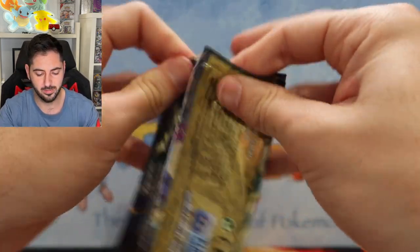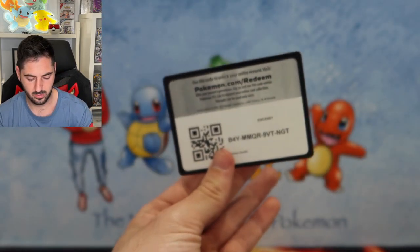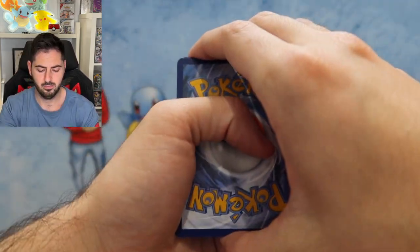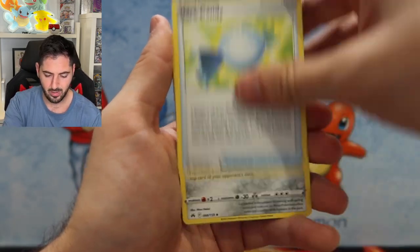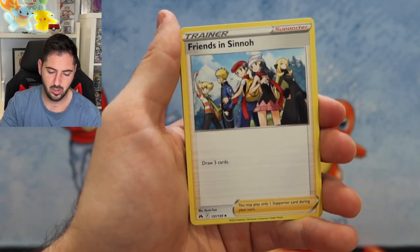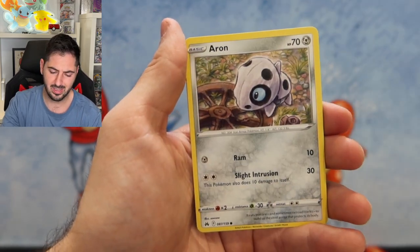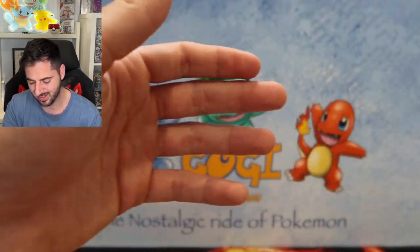Last one! Code card, Fire Energy, Leaf Energy, Rare Candy, Lairon, Corphish, Corphish, Oddish, Seel, Kricketot, Arron, Graveler, and an Enamorous non-holo rare.